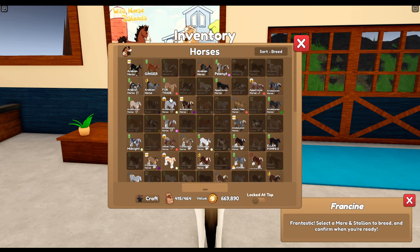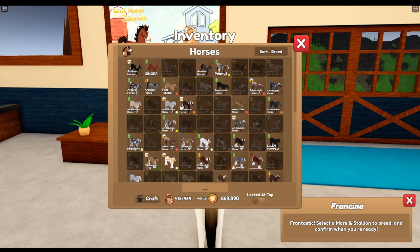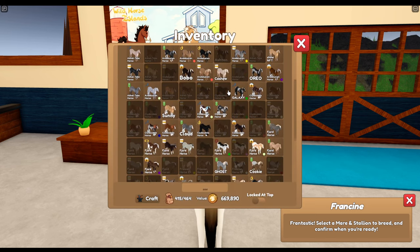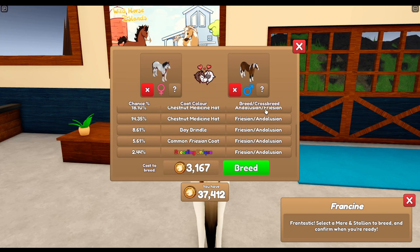Do I have anything here right now? Come on, Lady Ranger, let's go. Chestnut medicine hat — basically it's anything. Plus a Bay Brindle gets a Bay Reverse Brindle, but it is really hard to get. So let's see what happens, let's go.